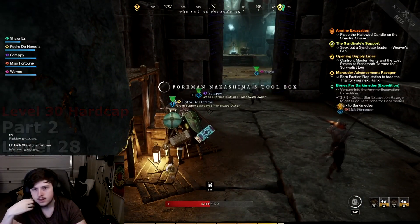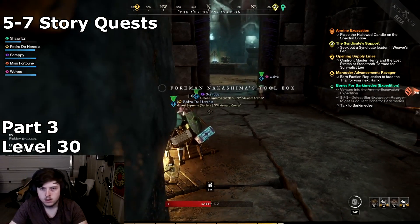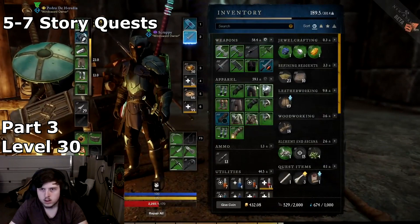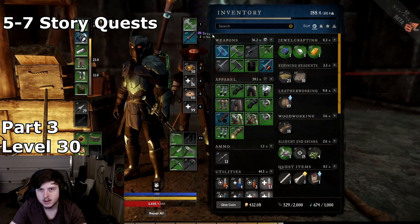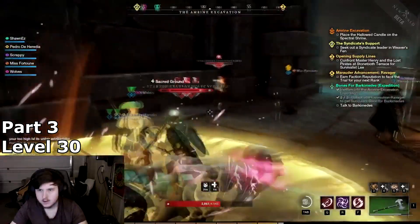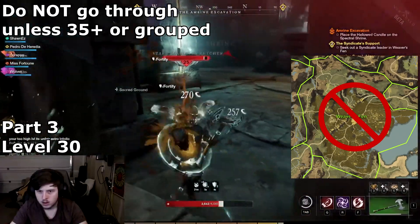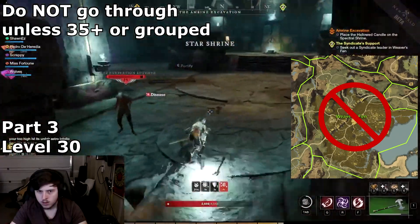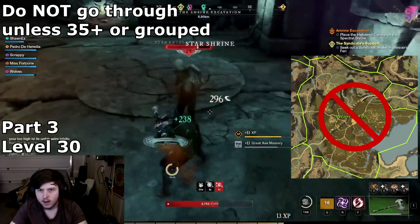Now continuing to level 30. Start off by completing around 5 to 7 main storyline quests. This will give you approximately one level, which you can further increase to the level 35 cap for main story, or until you are not comfortable running through Weaver's Fen and Brightwood. I would highly recommend you do not go through Weaver's Fen below level 35 without a group. Weaver's Fen is very dangerous and you can easily get killed, resetting your progress by 30 minutes or more at some points.